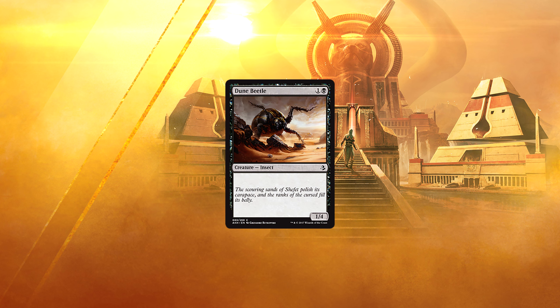Dune Beetle. For 1 and a black, we have a 1/4 insect. And that's it. This is another card designed with limited play in mind, not meant for constructed.